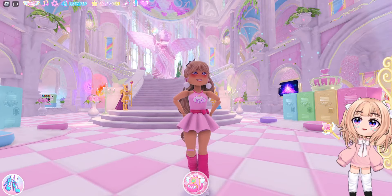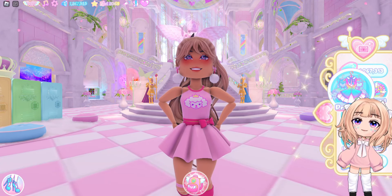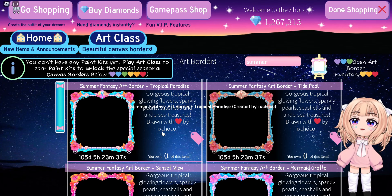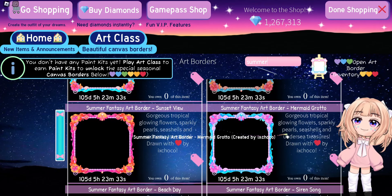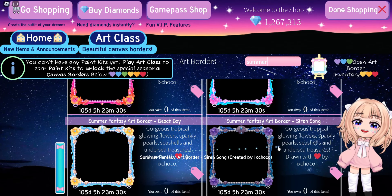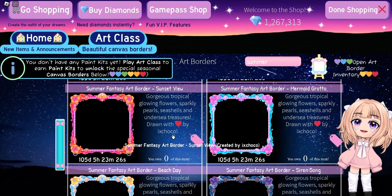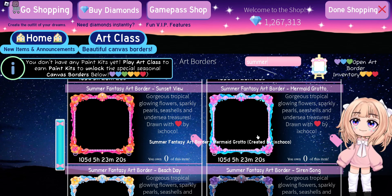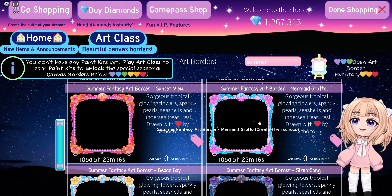The next thing you may have missed is we have brand new art borders. They are summer fantasy art borders and they are gorgeous. We have them in colors: tropical paradise, tide pool, sunset view, mermaid grotto, beach day, and siren song. I think my favorites are sunset view and mermaid grotto. I'm glad to have these because now I will definitely need to play art class more so I can get these art borders.